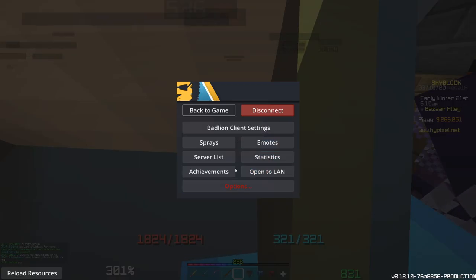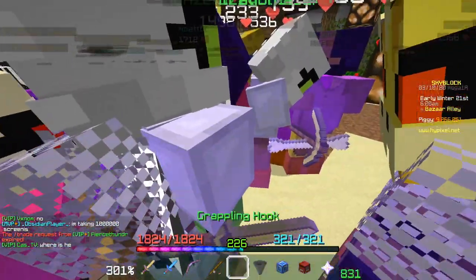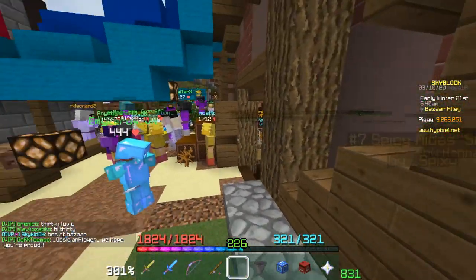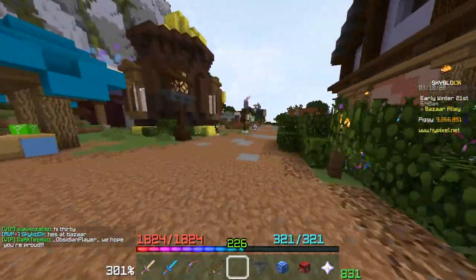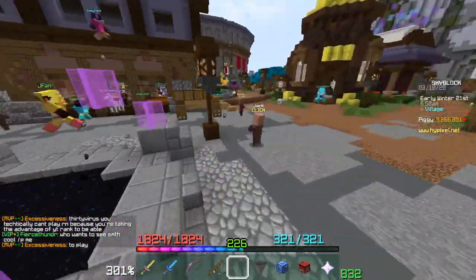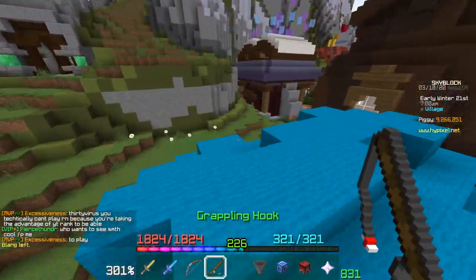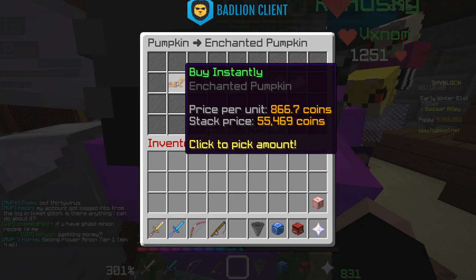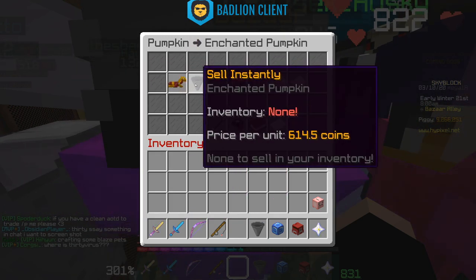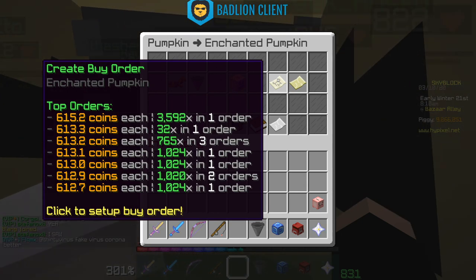If you just want to use the Bazaar casually, make sure you're not getting screwed — check that the prices are close to where they've historically been. The main concept to understand is: when you buy instantly, you're taking from the cheapest sell offers first and working your way up; when you sell instantly, you're getting the highest buy offers first and working your way down.